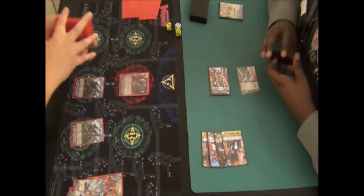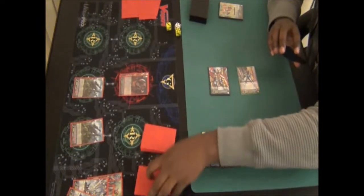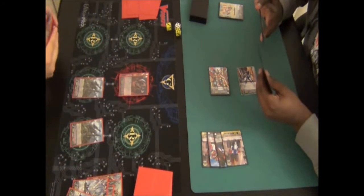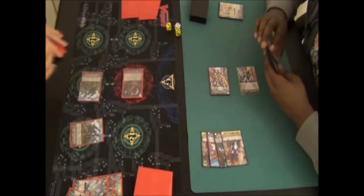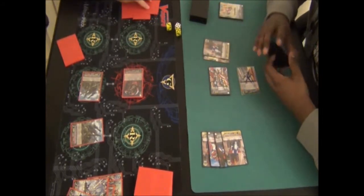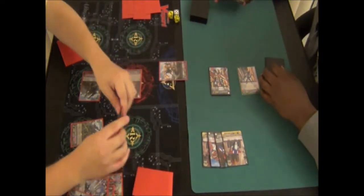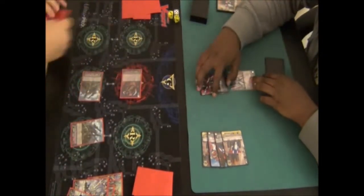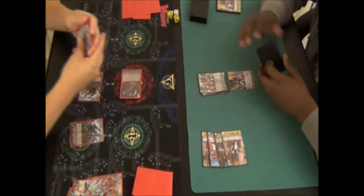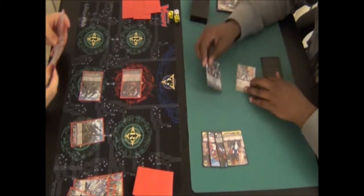Against this 10k Vanguard, he'll probably throw down 15k shield to avoid getting hit since he's already at 4 damage. He does throw down 15k and I get nothing, which is fine. His turn — he crossrides, so now he's got the 13k body, and with Limit Break it's a 15k body if he's got 3 Dimensional Robos. So he goes 20 to 2.